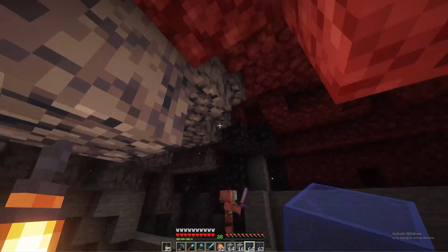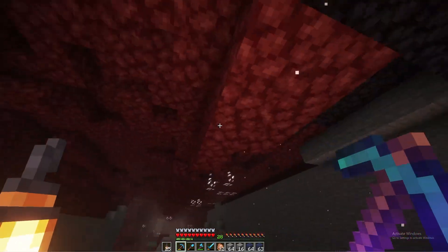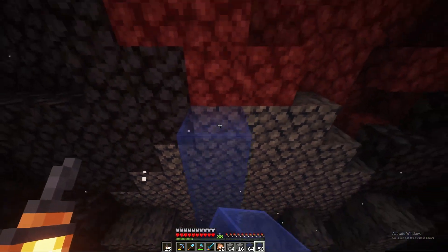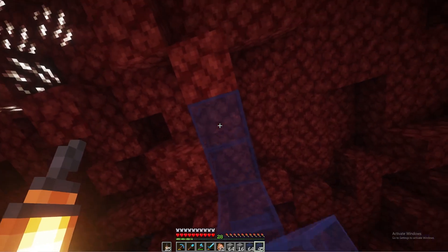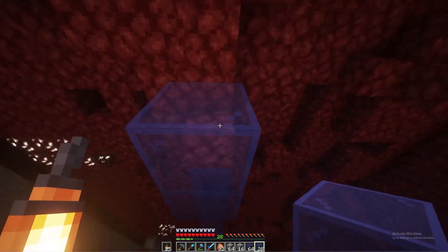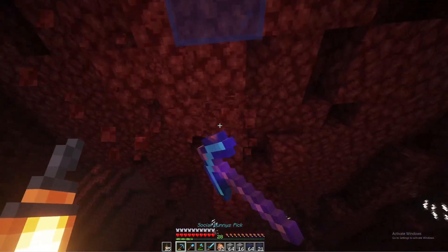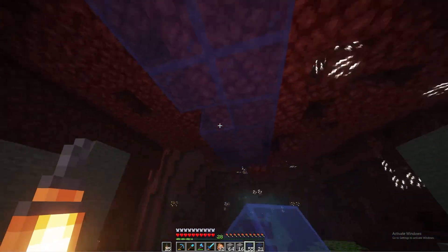Here's what I want to do - I want to keep the ceiling the way it is, bring it up a little bit, and start adding some blue glass kind of like how we did the exact same thing, but the opposite for the roof. There we go - the exact same thing but the opposite.